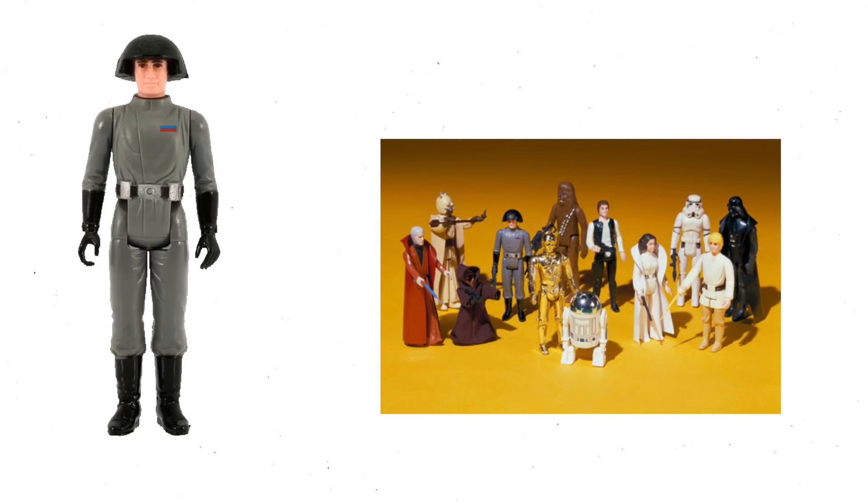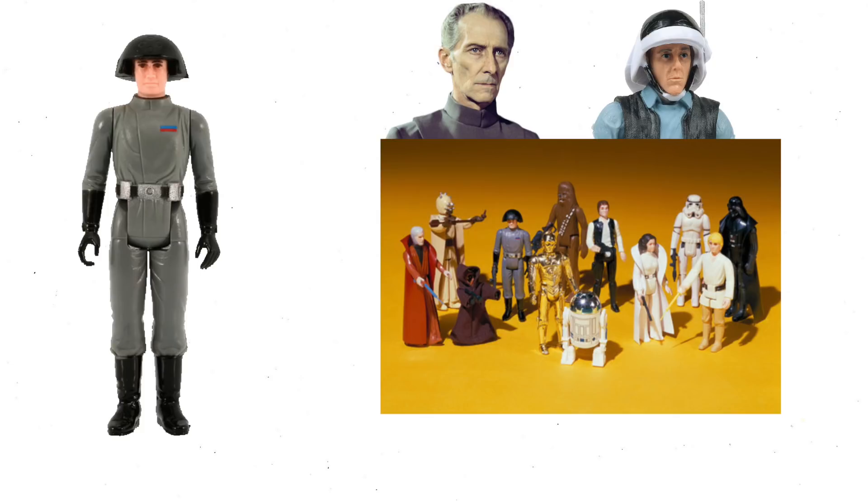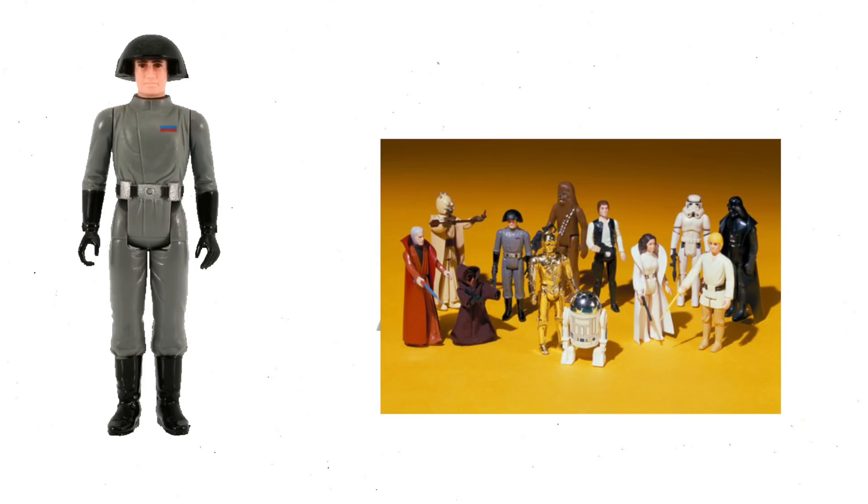He officially has two names: Death Squad Commander or Star Destroyer Commander. Steve — I mean Death Squad Commander — was one of the original first 12 Star Wars figures. This is, to some kids, our Tarkin figure, or maybe even our rebel soldier. I used him at times, as other kids did, as a rebel soldier — one, because we didn't have any rebel soldiers, and two, they have kind of the same helmet.